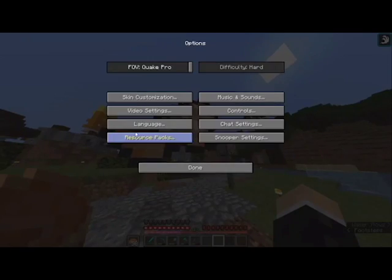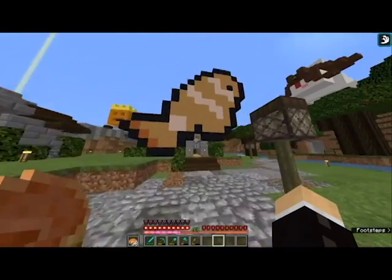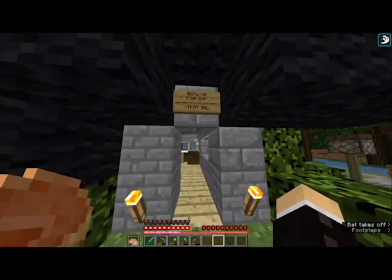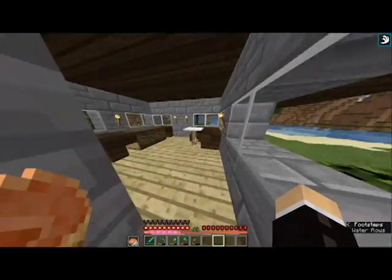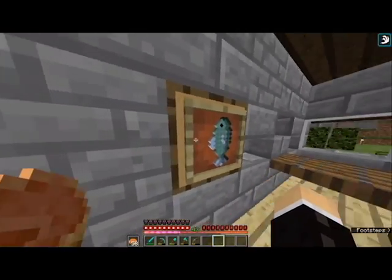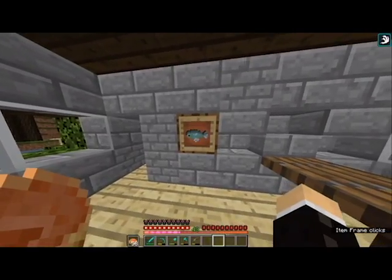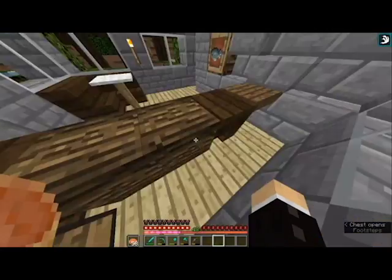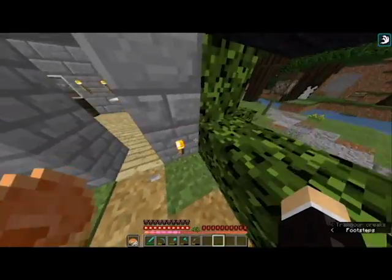The reason it looks different is because we're using the BdoubleO resource pack that I've edited — we've got RGUI and we're using the official Terracotta texture by BDubs. So yeah, it looks like the shop has been rearranged — I can see a chair, potions — where's my stuff?